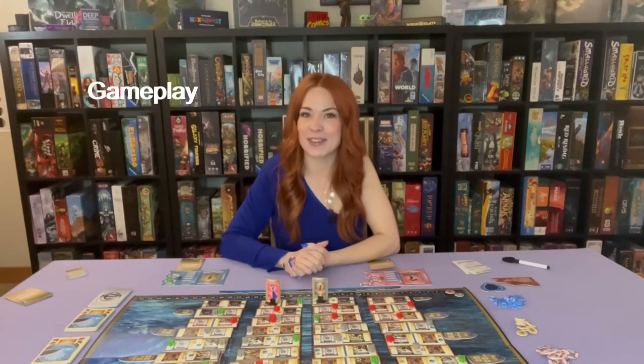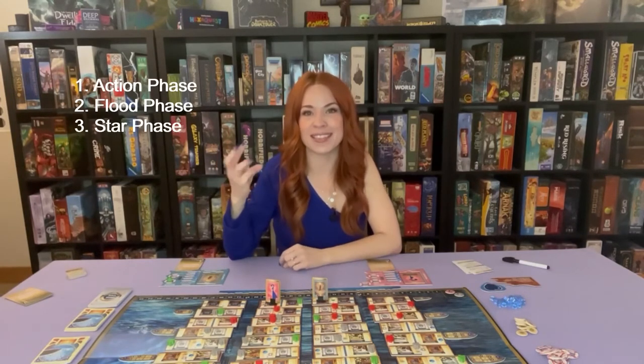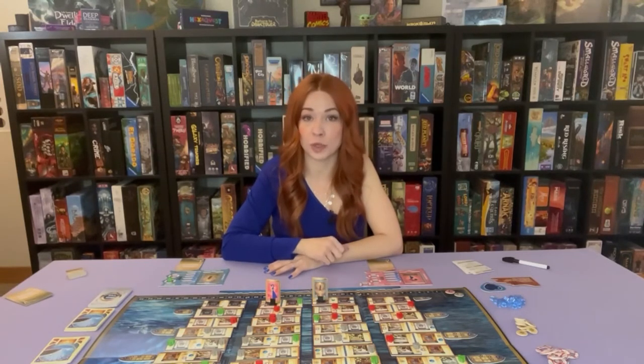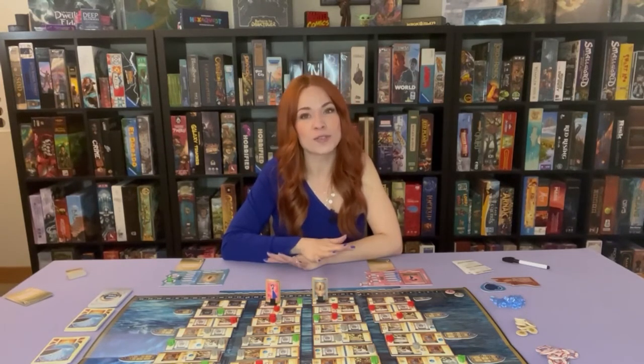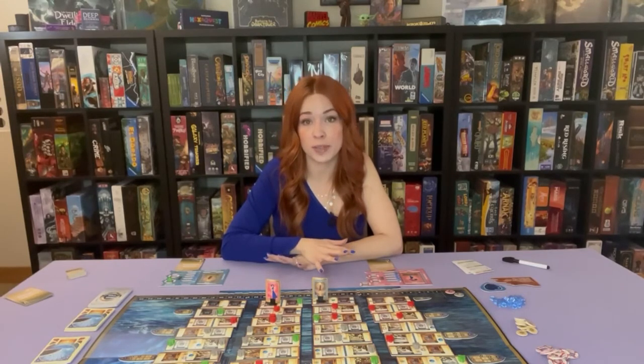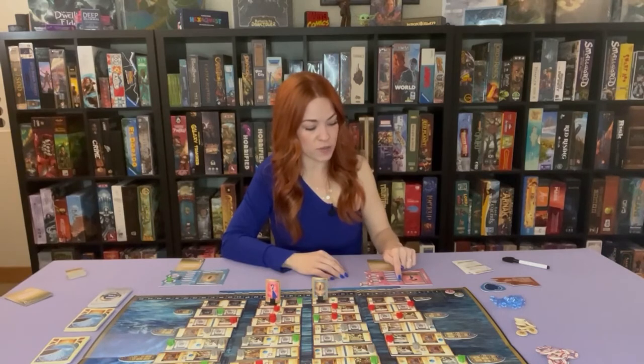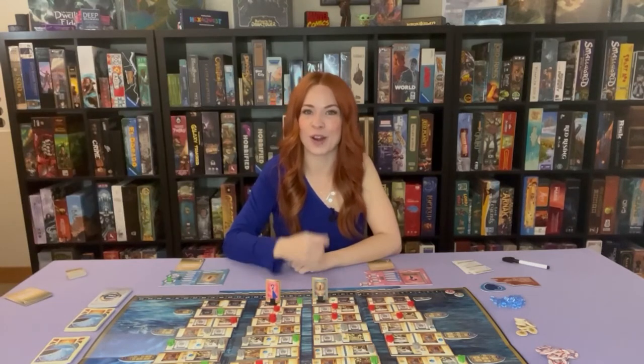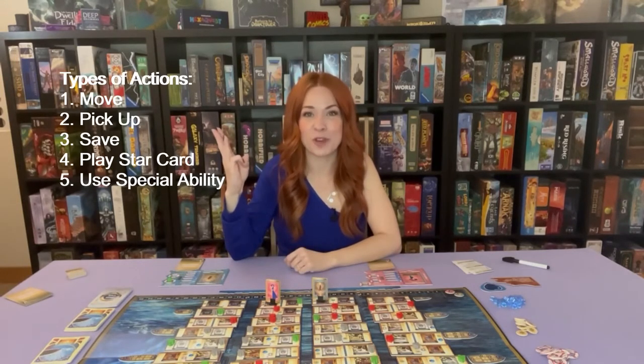The game lasts nine rounds and on each player's turn they complete three phases: the action phase, the flood phase, and the star phase. During the action phase, you have five actions available depending on how many action cubes you have. Not all actions require you to pay an action cube, but if they do, move one from the available side to the used side of your player mat. The actions available are: move, pick up, save, play star cards, or use your special ability.